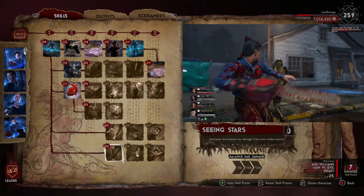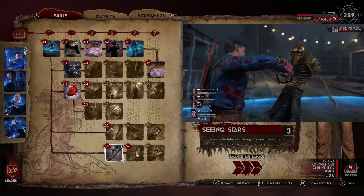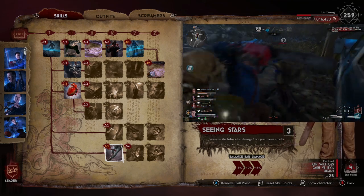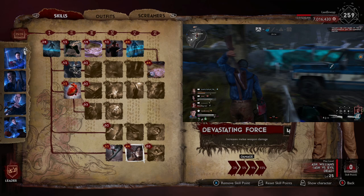We have seven points left, so we're going to put three points into Seeing Stars. Balance Bar damage is quite weak right now, but with El Jefe you need to spam finishes as much as possible, so maxing that out with three skill points is much better.